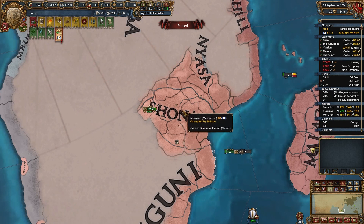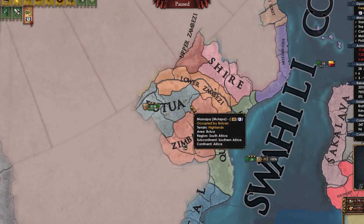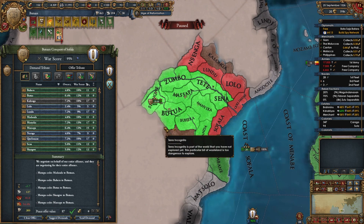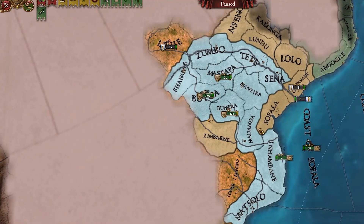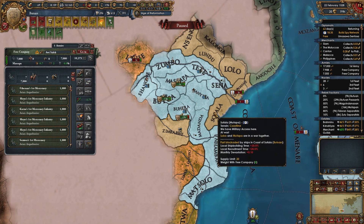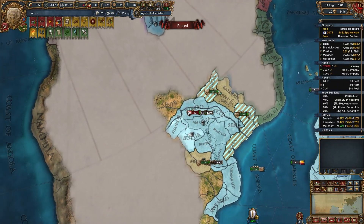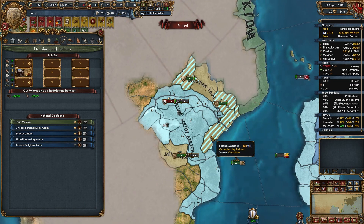Just like that, we defeated the mighty Mutapa. Remember how I said I wanted to culture shift to Shona and form the Rozvi Empire, just like last week? Well, to form Rozvi we need to own these three areas: Butua, Lower Zambezi, and Zimbabwe. I truce-broke Mutapa and declared on Zimbabwe. Internal conflicts — the third disaster to start ticking after peasants' war and plutocratic coup. The 6-6-6 guy died and we lost another stability. I think we need these provinces too, but I'm going in blind here — I don't know the exact requirements to form Rozvi. I forgot them.